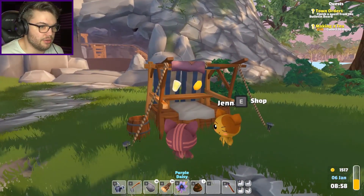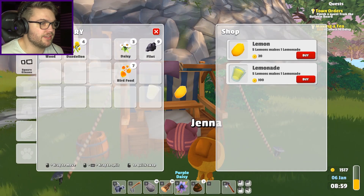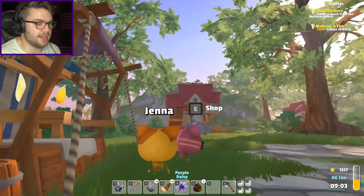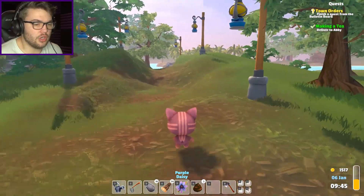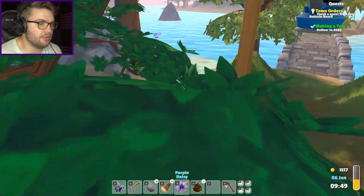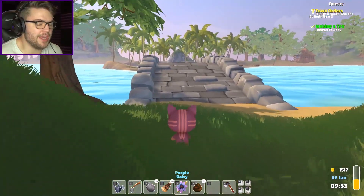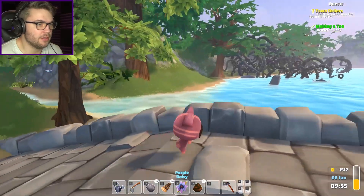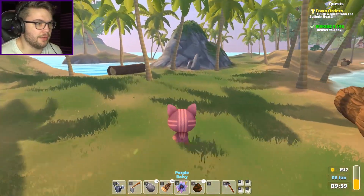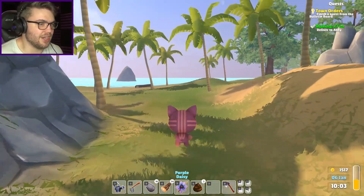Are you Abby? No you're Jenna. What do you sell Jenna? You sell lemonade and lemons - okay, I don't particularly need that. So I've got the 10 daisies because I just had it in a chest ready and waiting for me. But who is this Abby girl and how do I find her? Is Abby the chicken farmer? I honestly have no idea. I'm gonna run back to town and hope I come across someone with an exclamation mark called Abby.